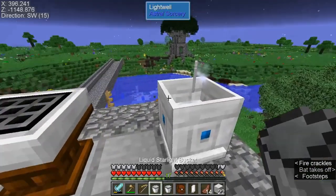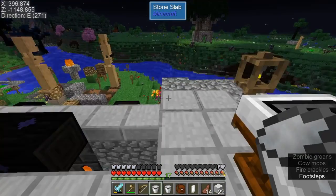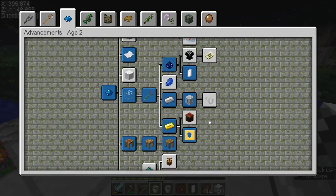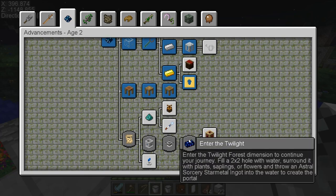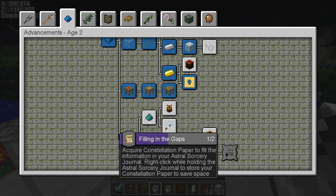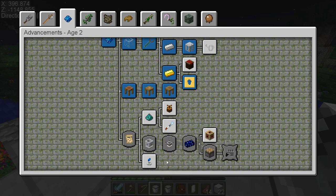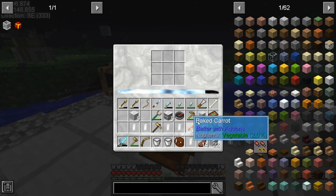Alright guys, we got our starlight — we only needed actually one. To get to the Twilight Forest we just need a 2x2 pool of water, Serenite plants, saplings and flowers, and then an Astral Sorcery Star Metal ingot to get it going. So that's why we need the Astral Sorcery stuff. But the next thing we need to do — I'm not sure what that is for, it helped finding your right spot I guess — but we need to make an upgraded Luminous Crafting Table.